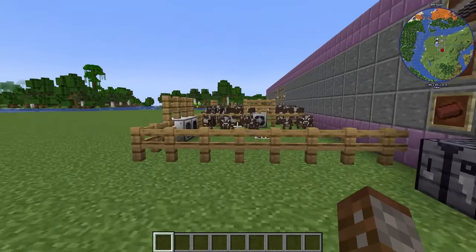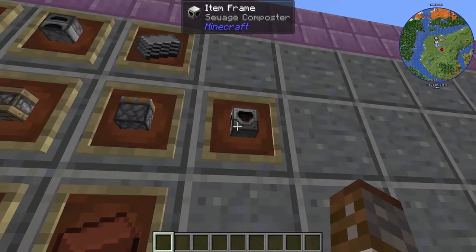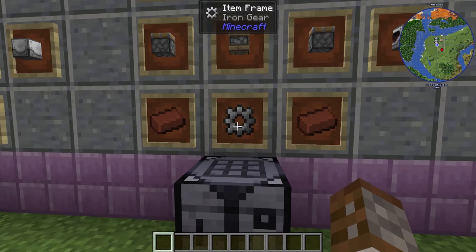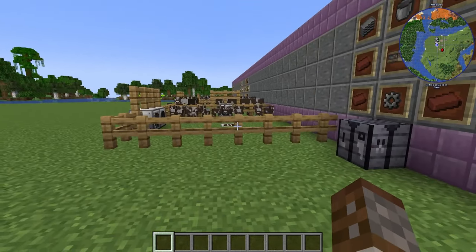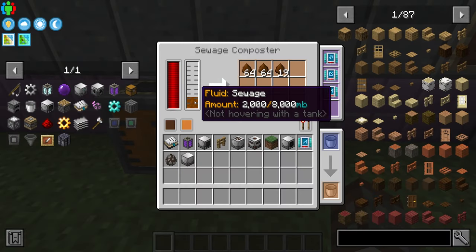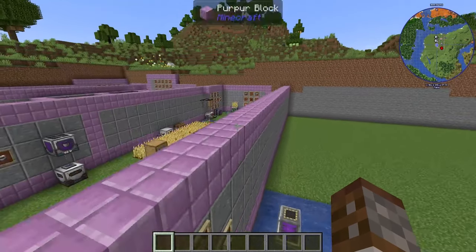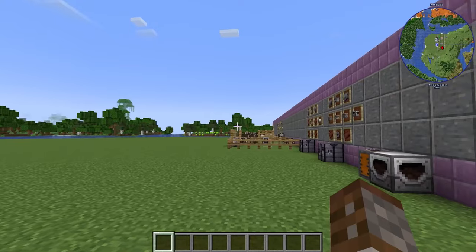I had to re-record this segment because my bird was screaming. So, what do we do with all this sewage? For that we need the sewage composter, which requires two pieces of plastic, a furnace, two pistons, a pitting machine frame, iron gears, and some bricks. The sewage composter converts all the sewage collected from the sewer into fertilizer, which is what we use to make our hydroponic bed from the previous episode.